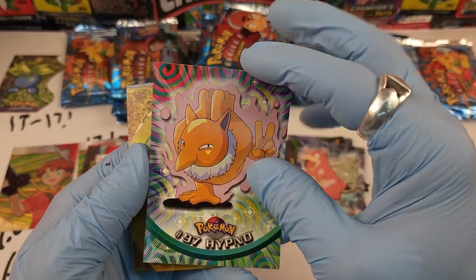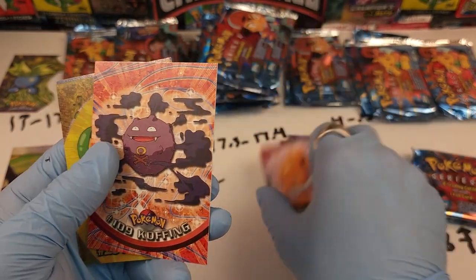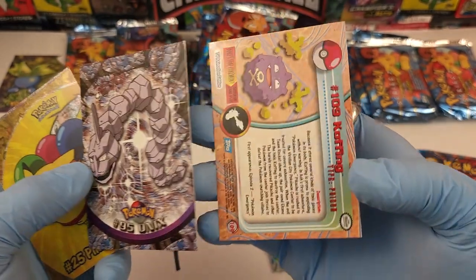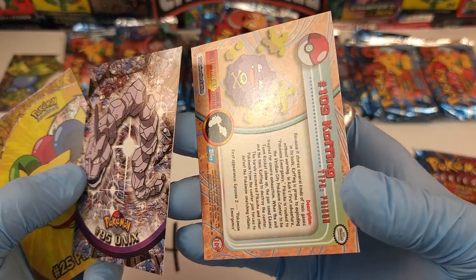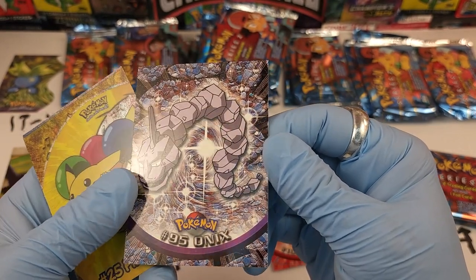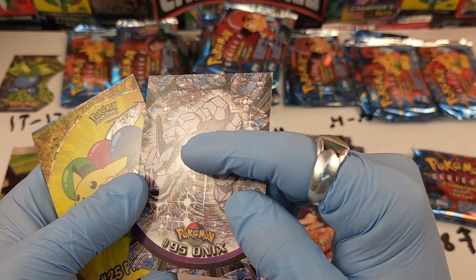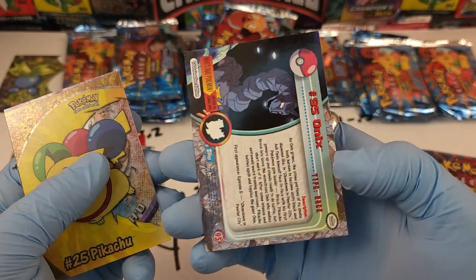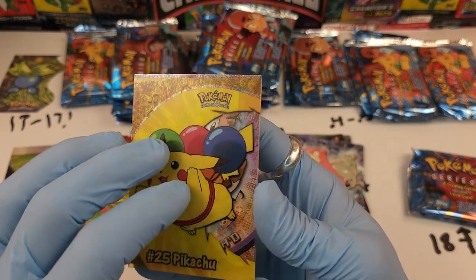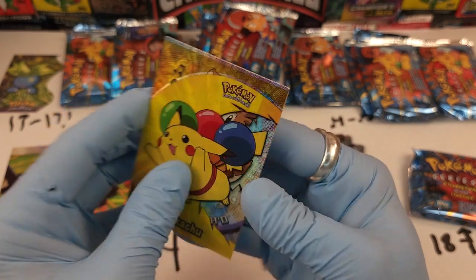Number 97 Hypno in good condition. Number 109 Koffing — we got a clear card! 109 Koffing in reasonable condition, we can use that one. Number 95 Onyx — I'm moving the card back and forth looking for damage. There's a little bit of spackle damage but not much. Number 25 Pikachu with the clear card — let's see how badly this guy is stuck to the one behind it.